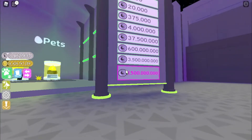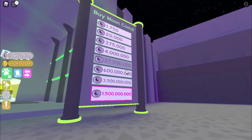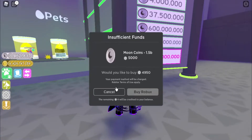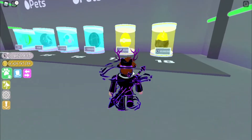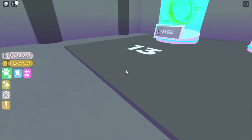This is no longer a thing in Petsim X or Petsim 2, but here in Petsim 1 you can actually buy Moon Coins if you want to cheat the system. And yes, it's still working! You can buy them for Robux. Here in the moon world's pet shop, eggs go up to 18. I'm not sure why they put numbers on them — that's kind of strange.